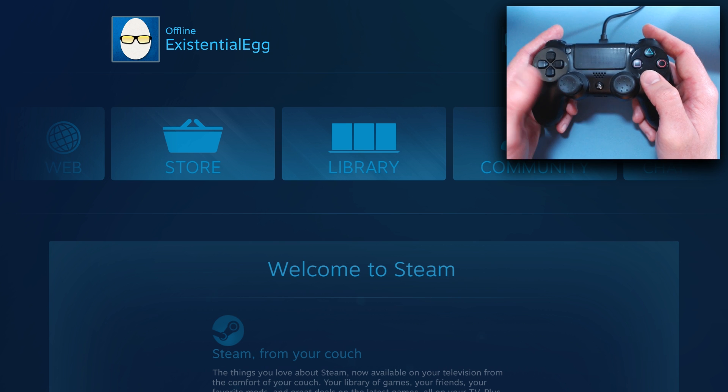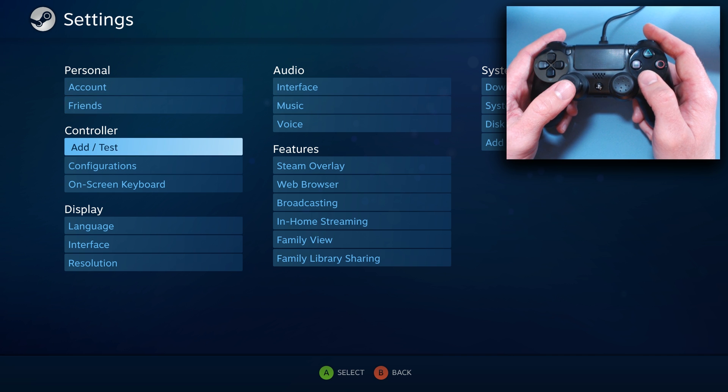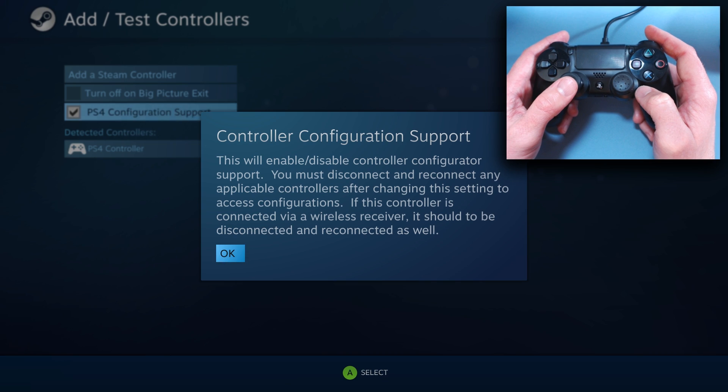Alright, I'm going to go — you can't see it, it's right behind the webcam window — but I'm going to Settings, and I want to do an add. I'm going to enable it. If it was connected wirelessly, I would disconnect it first.